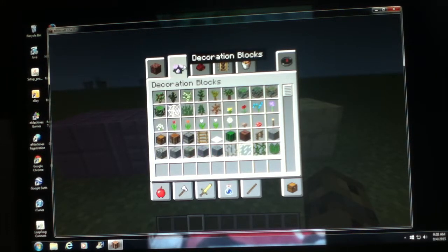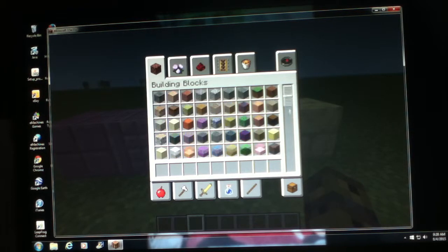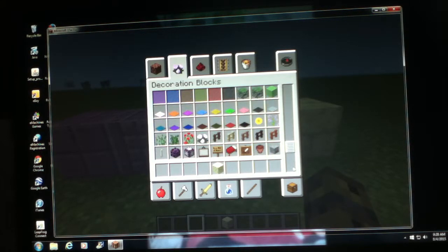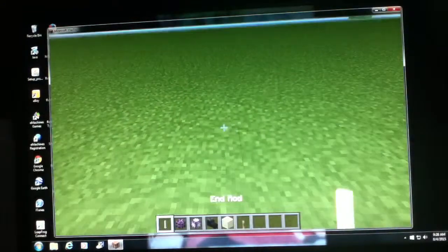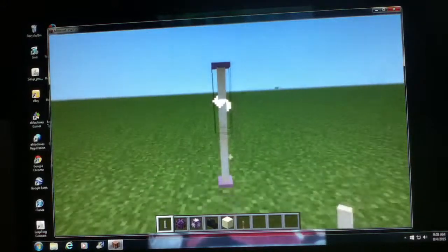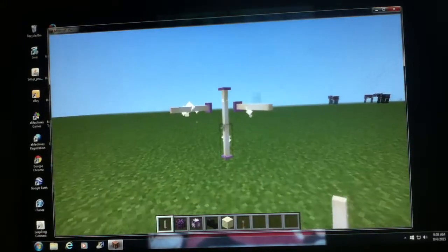Now let's go to the decoration blocks, where we can find some more new stuff. And this music is absolutely amazing - this tune is actually called Dryton, I think, which is awesome. You can already see we have end rods, chorus plants, chorus flowers, and dragon heads - that's right, they're dragon heads now. This is the end rod - it's basically a light source that you can find in the end. You can stack it up and down, you can also stack it sideways. And they have the same amount of light as glowstone does, which is awesome.